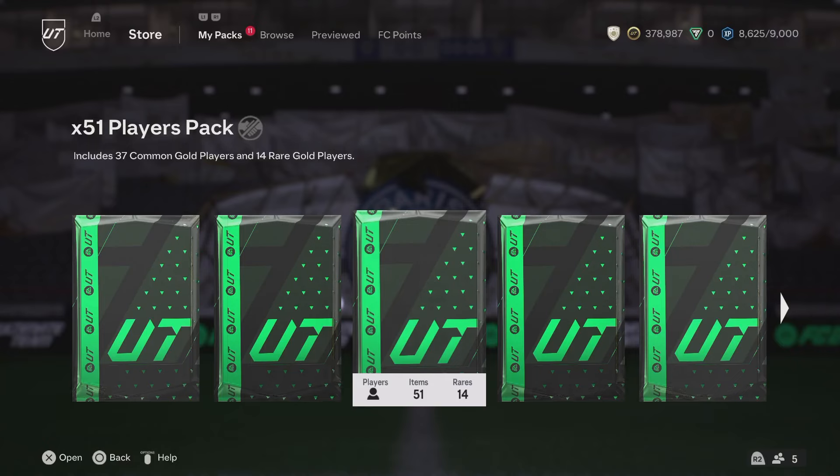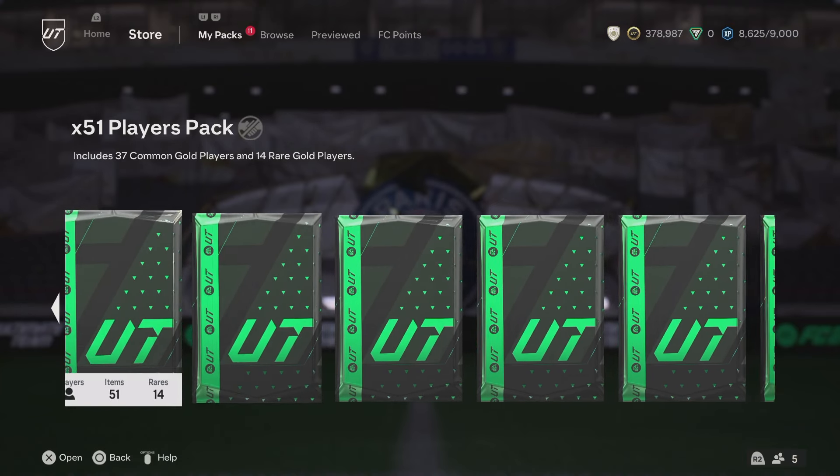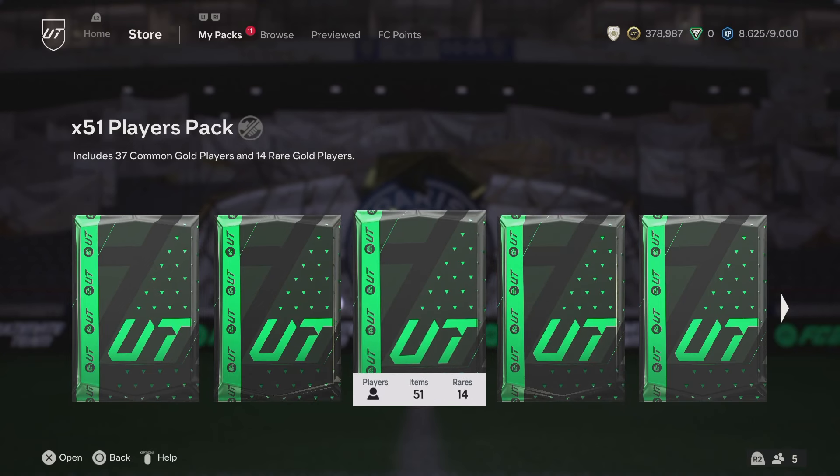Okay guys, we've got one day left of the 82 plus player pick and tomorrow they'll re-up a new player pick, whether it's the 81 or something new, something old, we'll see. I want to make sure I've got plenty of stuff in the club to work with — loads of common golds and rares to do a whole bunch of those player picks. So I thought the best way to do it, let's go ahead and craft 10 of these 51 player packs. I actually have 11, but we'll just say 10.